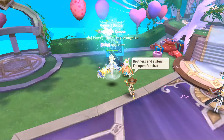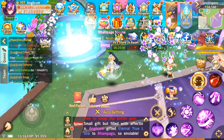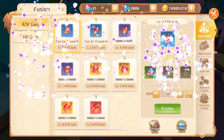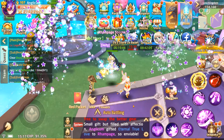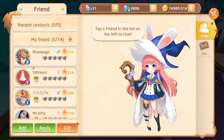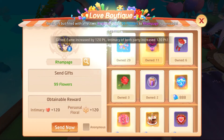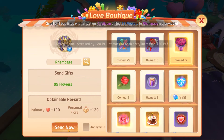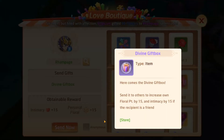We don't have enough intimacy for the buff yet, so that's why we're not seeing it. Let's fuse the roses the same way we did before — fuse everything together into one big bouquet. Let's go back to the friends menu, go to Rampage, and gift those 12 bouquets. That increase means we reached a milestone — we're at floral point 1,500.